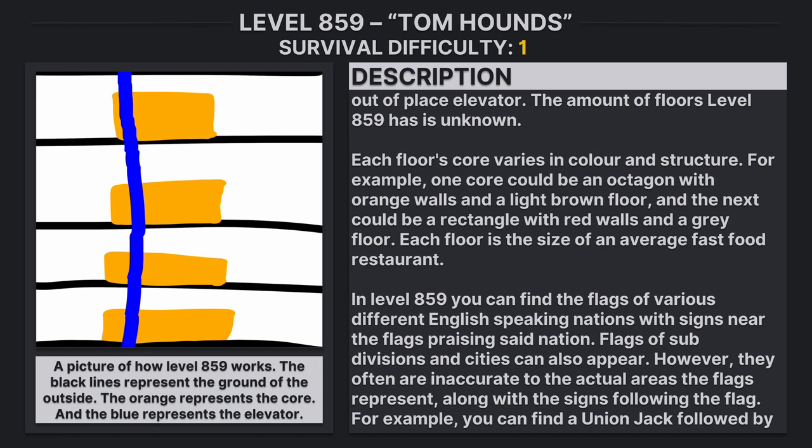Each floor's core varies in color and structure. For example, one core could be an octagon with orange walls and a light brown floor, and the next could be a rectangle with red walls and a gray floor. Each floor is the size of an average fast food restaurant.